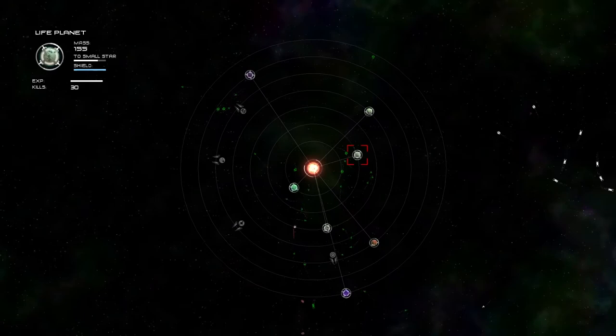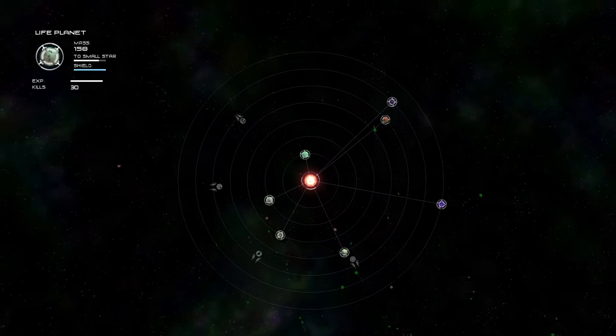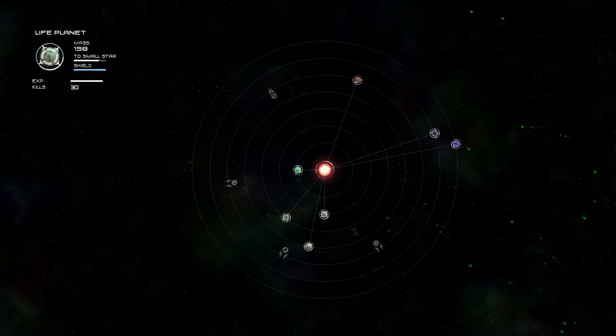We have seven life planets, which is kind of nice. That's almost a dream — I still want more. I guess we should just stroll through here and take note of how much mass we have on each of these guys. It definitely still seems that this life planet on our second orbital ring is the one we can turn into a star. It's still going to take a while, but it's the closest by far.